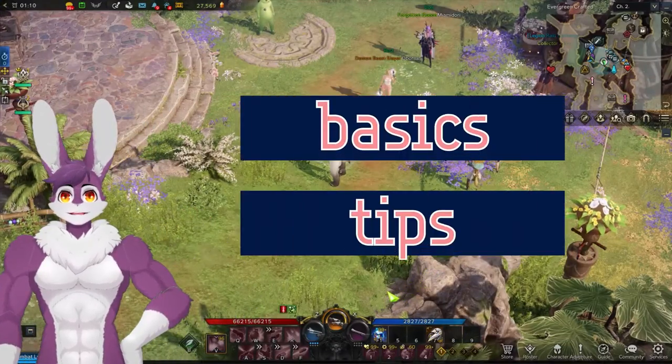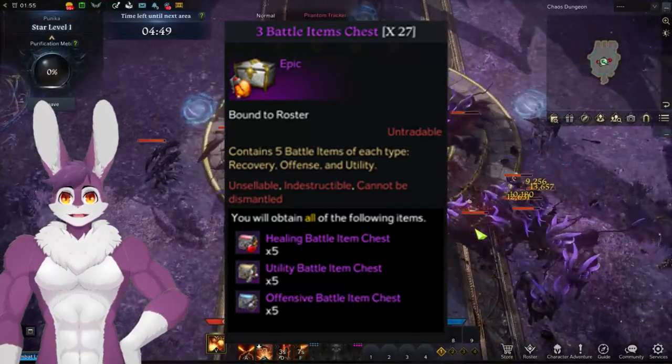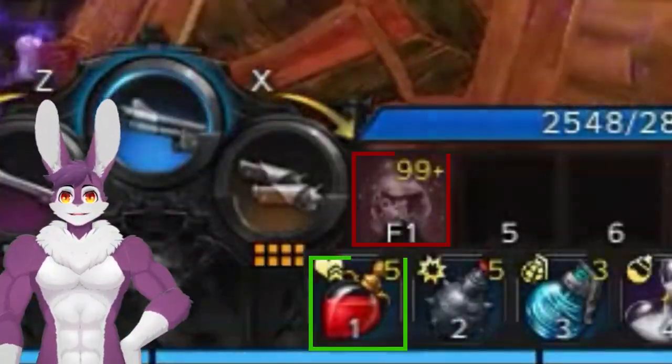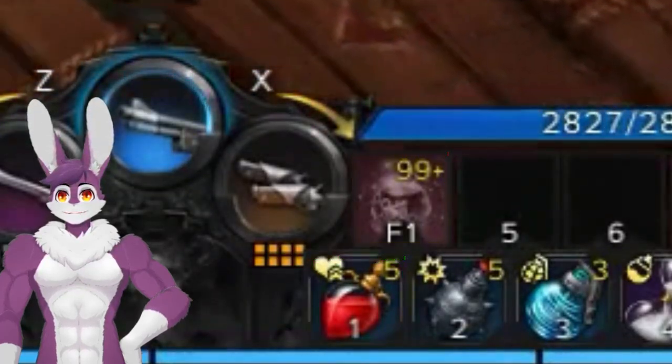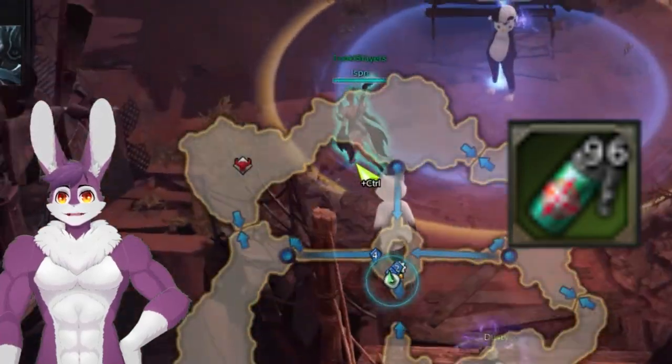Before we get started, let's go over some basics and tips. Battle Items are easily accessible from Battle Item Chests. Warwind Grenades for Stagger Checks, Destruction Bombs for Weak Points, HP Potions since Healing Over Time Potions are disabled in Raids, Timestop Potions for cheesing certain Raid Mechanics, and Flares for taking the guesswork out of Guardian Raids.